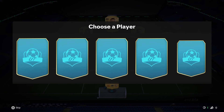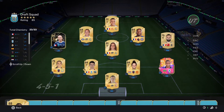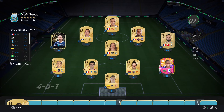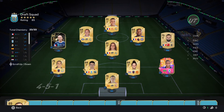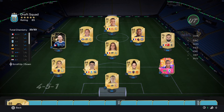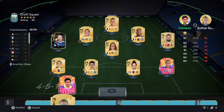Guys, if you're not subscribed to the channel, be sure to subscribe — we're trying to get to 10,000 subscribers by the end of October so please hit that subscribe button. For our keeper, Donnarumma is obviously the highest rated but doesn't offer anything for chemistry. We'll go with Campos — even though he's two ratings lower — for the chemistry link, though even taking him we lose chem.